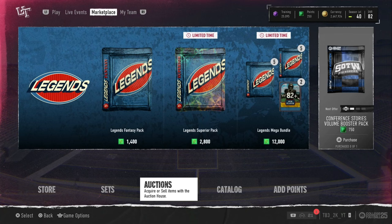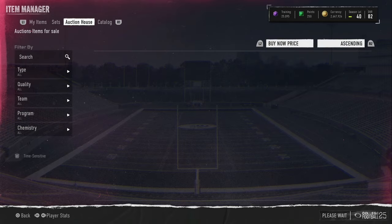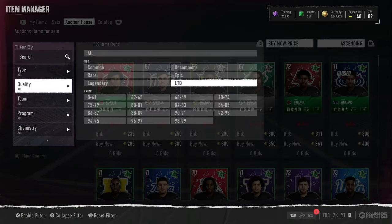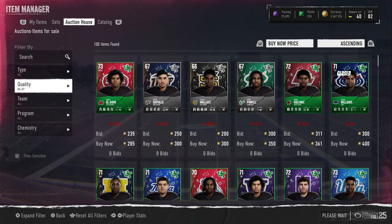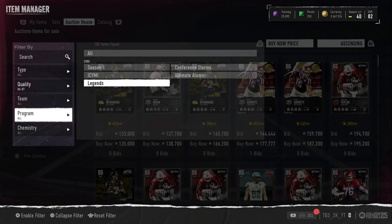We're back in the video. Today we're going to be doing some re-rolls on the new conference story cards that came out today. We have some pretty expensive cards including the new corner, the new safety, and the new right tackle. They're all very expensive right now, let's go check who they are.